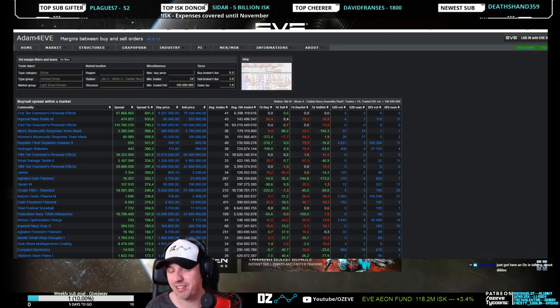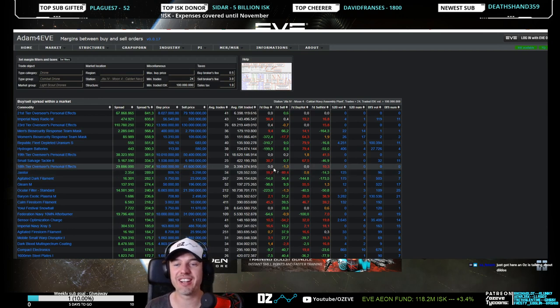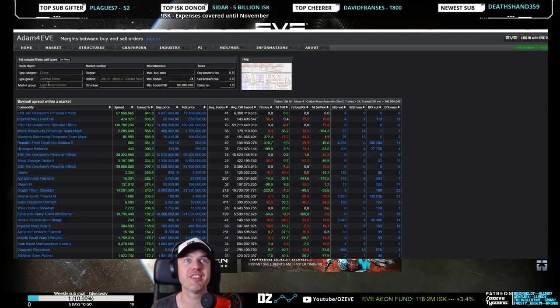Welcome to adamforeve.eu — dot eu. So if you're an alpha and you don't know where to start in finding items, what you can do is look at this margin finder in Adam for Eve.